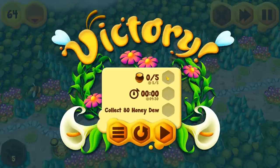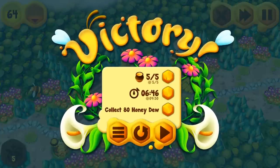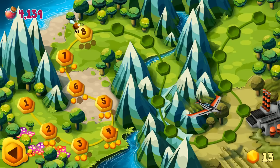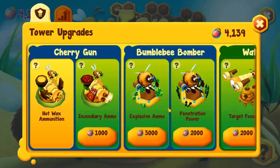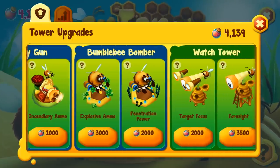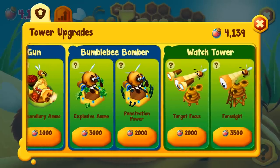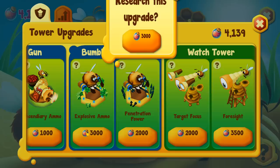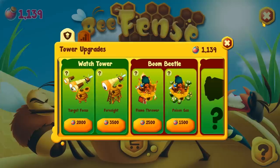So how much honeydew did we get out of that? We're up to 4,139 — that's what I like to see. Let's go back to the research menu. I don't know if we can have two upgrades on the same gun at the same time, so I want to split them up a bit. I like the bumblebee bomber. The question is, do I want explosive ammo or do I want the penetration? I think the explosive ammo is where I want to go with that. That uses up basically all of my honeydew.